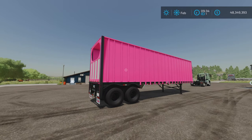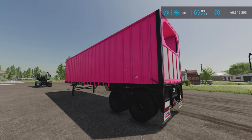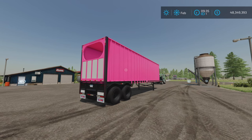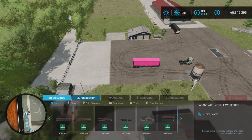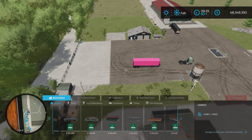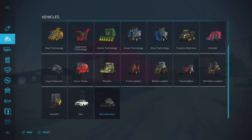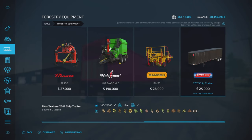I missed the logs — I don't think logs work on console actually. Let's check a few other things. It's going to be found in Tools and Forestry Equipment — not Vehicles — and there it is. It has all your normal bulk everything; it's basically a multi-fruit trailer now, which is already pretty cool.